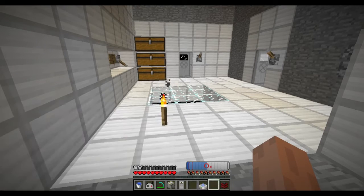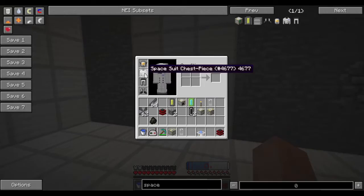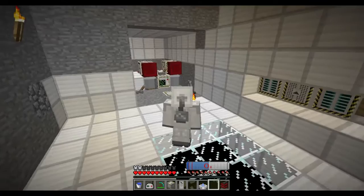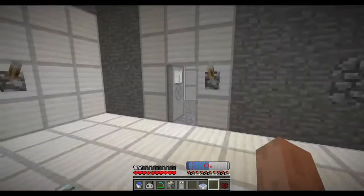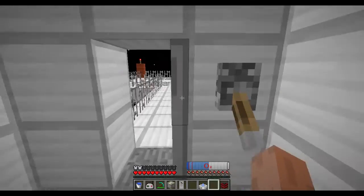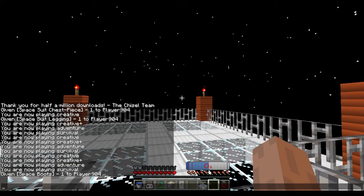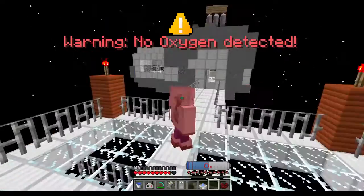Each space suit can last for half an hour without recharging. The oxygen itself is stored in the chest piece — you can see there's a tank on the back of it that stores the oxygen. Now if I turn off the O2 system and go outside, I no longer take damage. The O2 bar at the bottom will very slowly drain. If I were to take off any component of the space suit, I'd start suffocating because I'm no longer wearing a sealed suit.